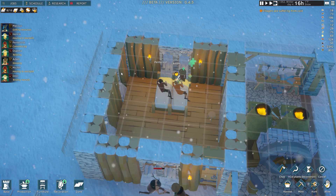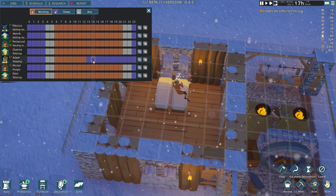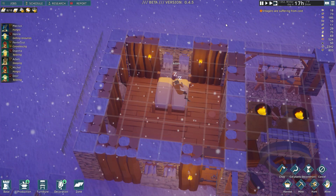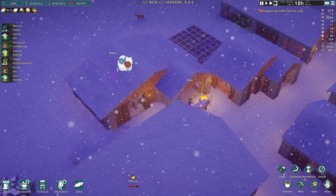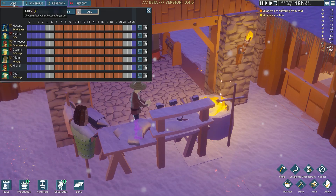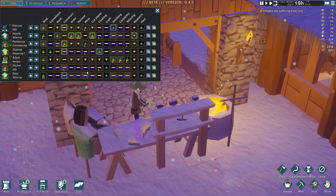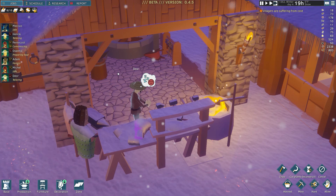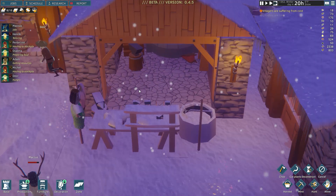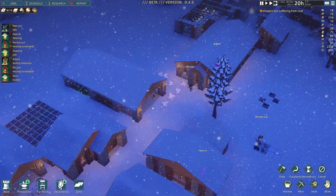That's the best way to heal — just assign them to sleep and hopefully other people who are scheduled for that will come tend to them. I went ahead and made everyone priority-tend because medicine — just like in Rimworld or something like that — your doctor could get knocked out and no one else is set for it, and you don't realize it, and then people start bleeding out because you're not watching that situation closely.